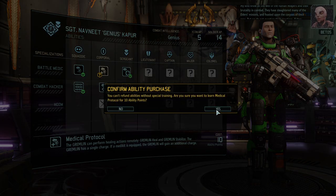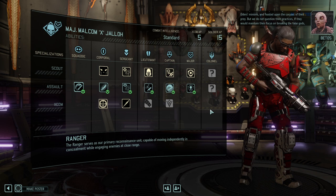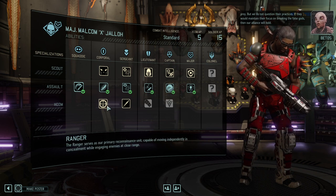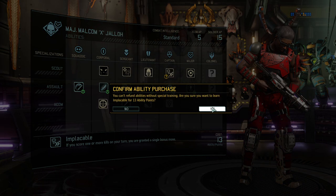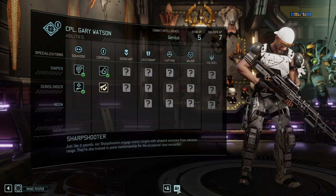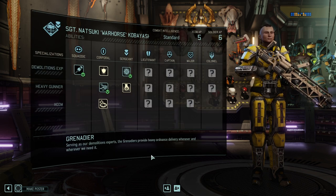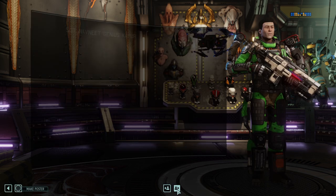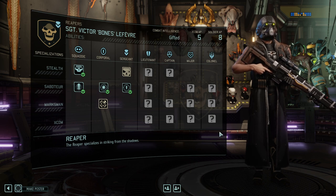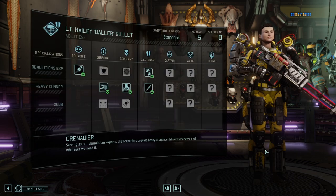Let's take a look at our training center — I like scanning protocol, I like haywire as well, both are incredibly strong. I like blast padding however as well, so she has an all-around nice package for a support character. Let's give her haywire. As for him, definitely medical protocol because we didn't have it yet and it's incredibly important. Malcolm X has a few points left over — holo targeting is okay, but he gets rapid shot so it doesn't matter. Implacable however should not be missing from his kit — it's too strong of an ability.